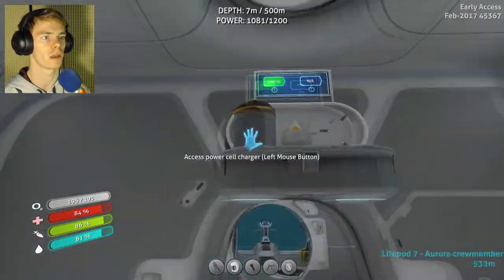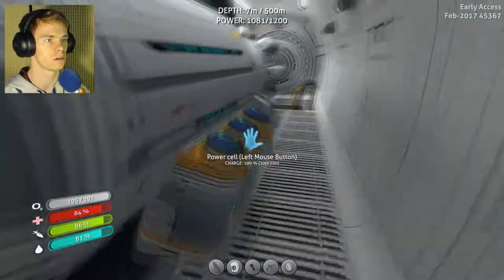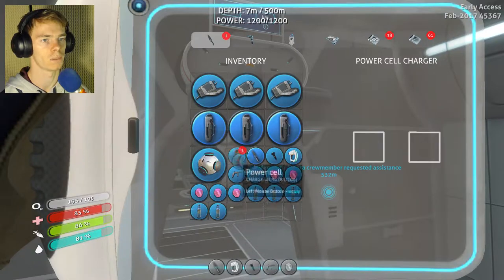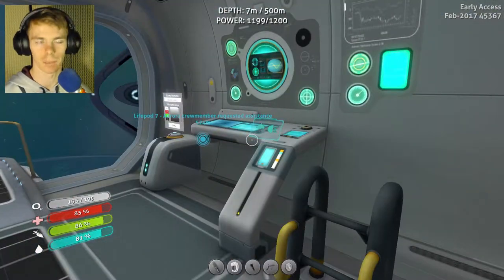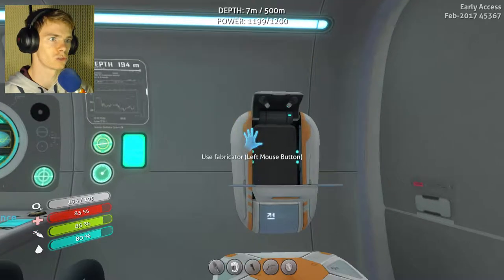Okay, how are we doing on this power? That power is completely full, which is good. It means I can replace it out. Now I've got full power once again. I think that is the coolest little thing. I know it's kind of like a little glitch, but it's infinite power in here — all you have to have is a power cell charger, which is great.